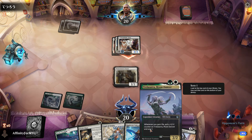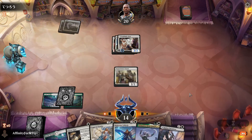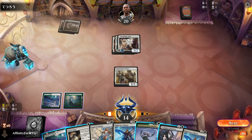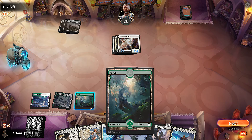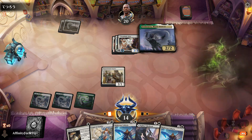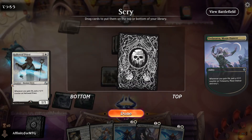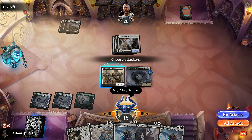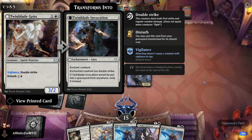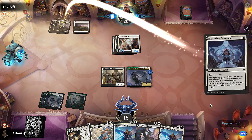It might be worth skipping on Trelasara. Higher lands entering tapped is rough. I guess we do just play Trelasara — we'll gain a life, we'll scry. I actually don't want payoffs right now, I want life gain creatures to try to survive. We can use this removal to kill that creature, so long as it doesn't get too much bigger. We do have two Righteous Valkyries.